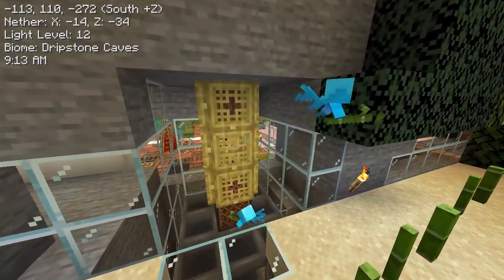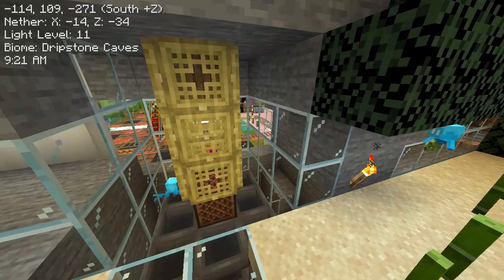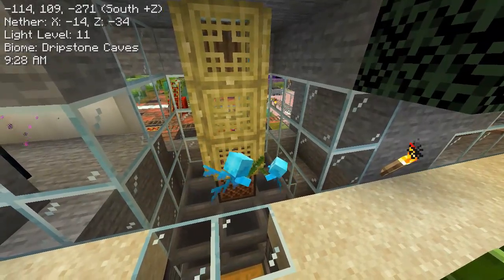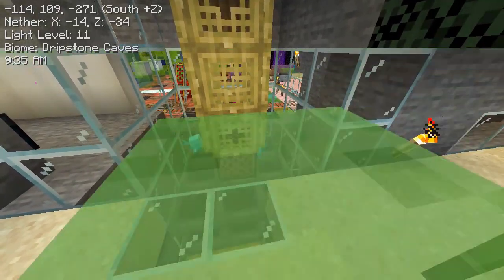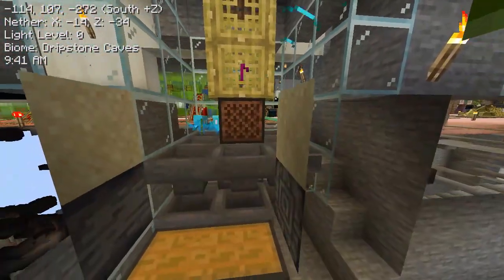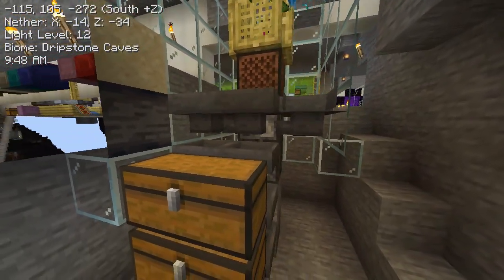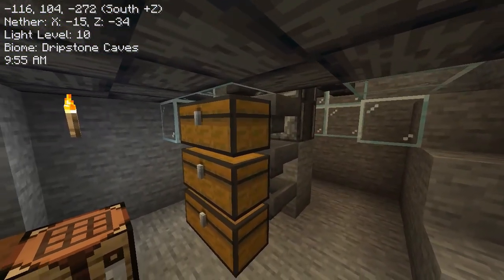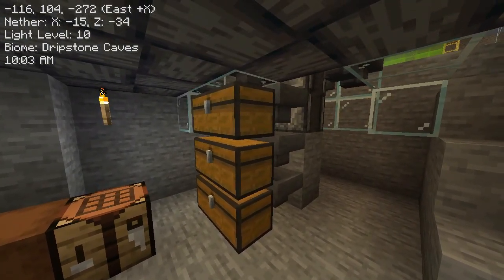The allays actually gather up the bamboo, bring it over to the note block, and try to throw it on top of the note block. Trapdoors prevent that, so it all falls down into the hoppers. The hoppers then gather it up and load it into these three chests. It doesn't take that long to fill the chests. The only thing is, I actually manually start it each time.